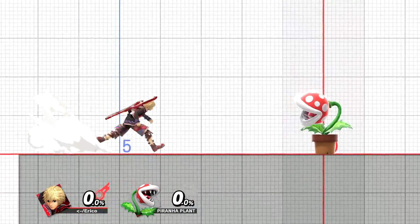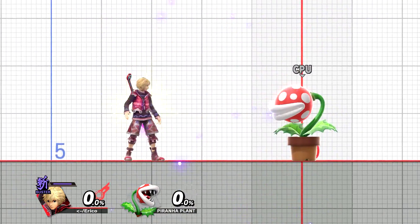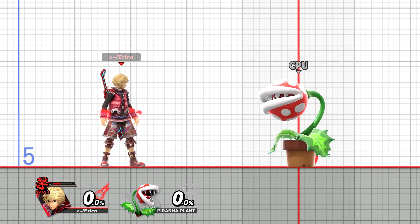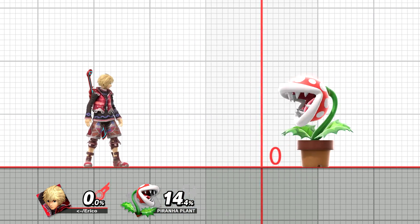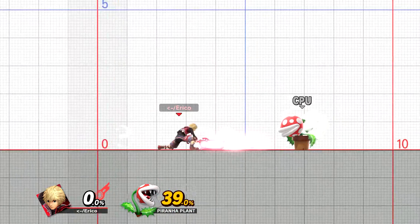Going into or between these arts only takes about a quarter of a second. Getting a general idea of these Monado Arts is pretty important, so I will of course be going more into what they do and how best to use them. The other main niche Shulk has is he has a big sword — he has a lot of disjoint. He has the largest melee disjoint in the game, besides Simon and Richter.